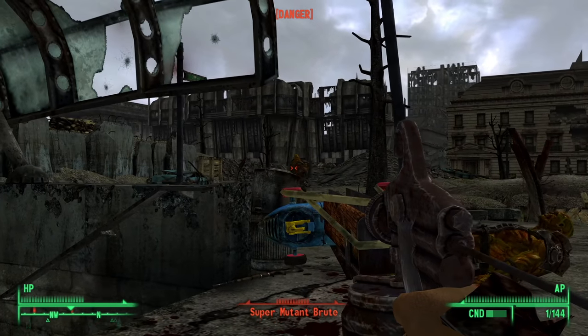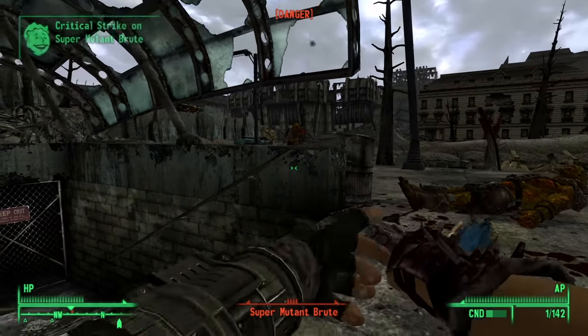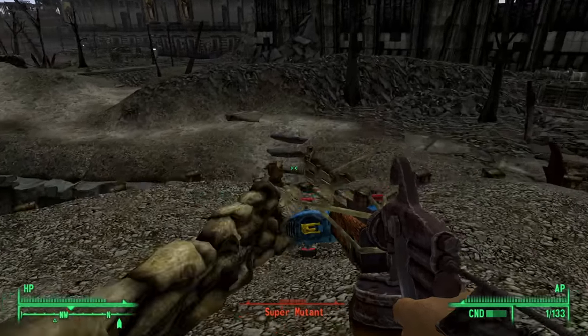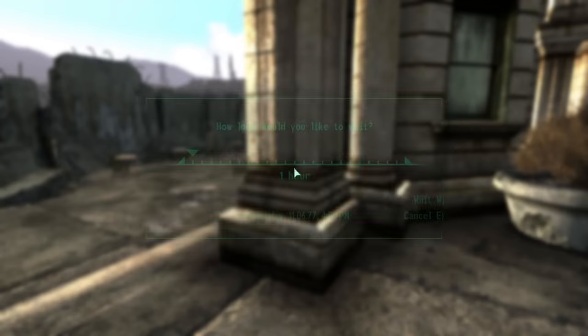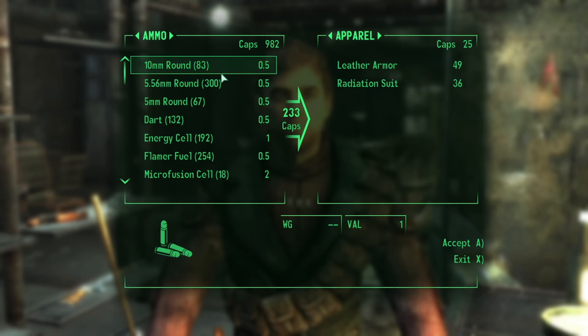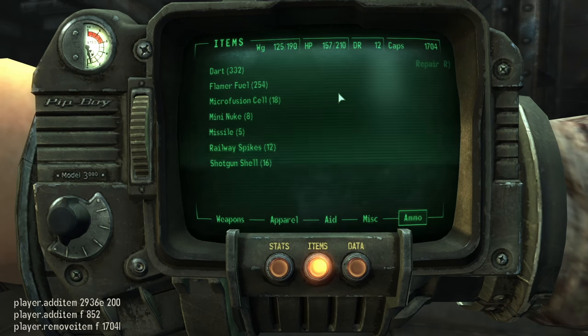A smart person would've ignored them all and entered the Museum of Freedom. Instead, I used the weapon until I drained damn near 10% from its condition. I spent somewhere around 10 darts, maybe up to the low 30s — these are big numbers we're working with here. With the location discovered, I waited for several days and made the rounds at the usual vendors, selling what I'd collected. Then, guess what — I cheated again. This time the darts were far more expensive — 850 caps for 200 darts.